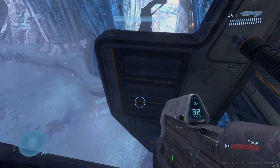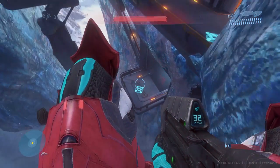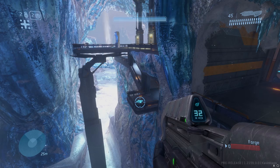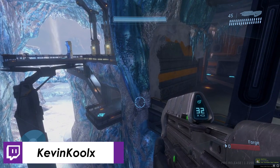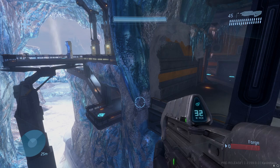If you jump over to this platform and time a grenade toss just right at your feet and make the jump, you can make it to that little platform. It is rather skillful — kind of difficult to make. You do have to keep an eye out for this bend of ice, and it's very situational, but if you can do it, that's pretty awesome.